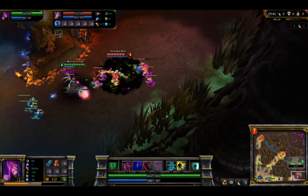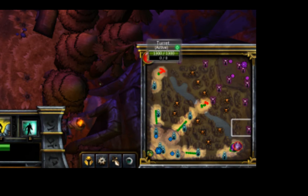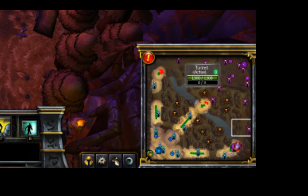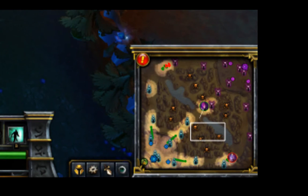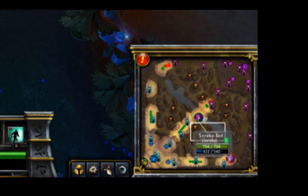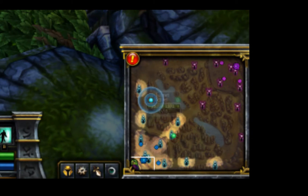The bottom right section of your user interface is the map. The map is a very important aspect of the game, so ensure that you know what each of the dots mean. The orange skulls are neutral monsters, the small green and red dots are minions, the tall solid structures are towers, and the circular pictures are champions. You can also ping the map by pressing G and then clicking where you want to draw attention to.